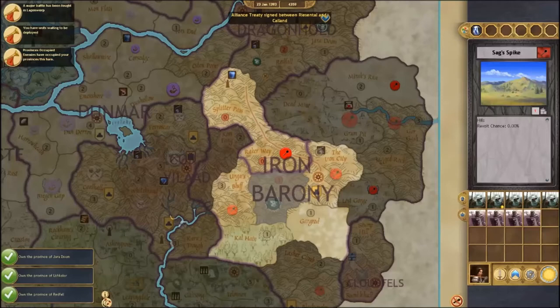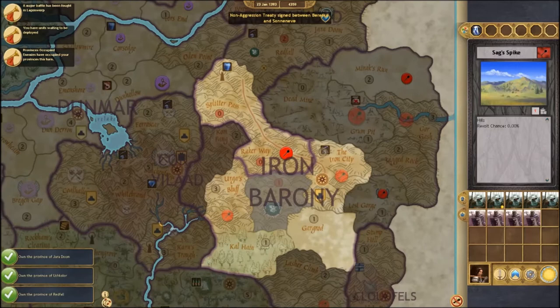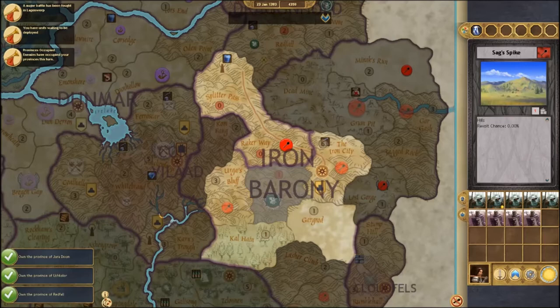Hello everybody, it's Agrippa Maxenius again, and I'm going to show you some of the great things that warfare has to offer in Sovereignty: Crown of Kings. Your actual army is represented by the symbol of your particular faction. In this case we are playing as Dragonhold, a human faction, represented by this little dragon over here. Currently I've gotten myself trapped behind Iron Barony lines.